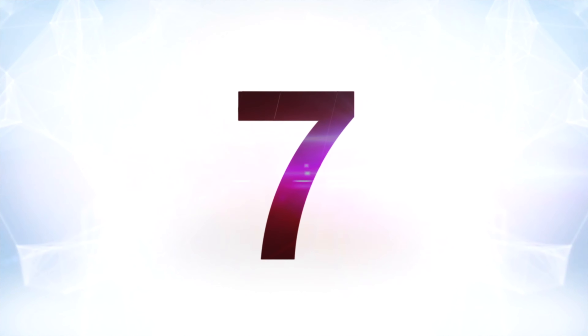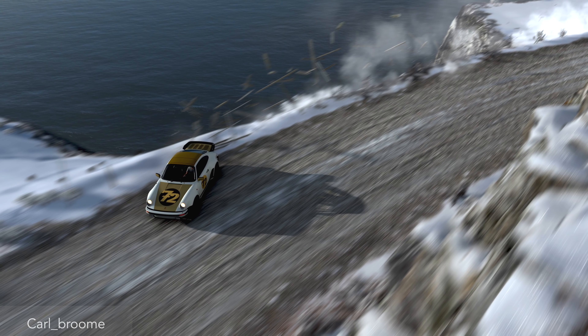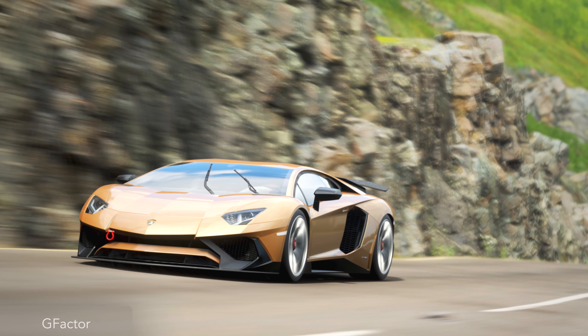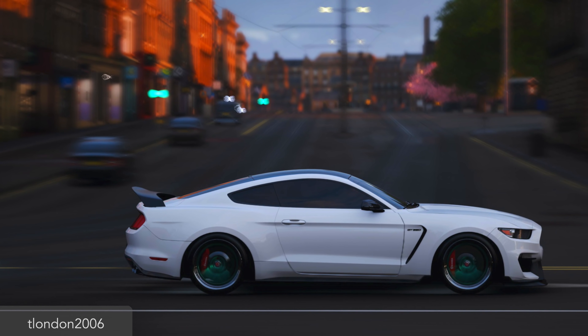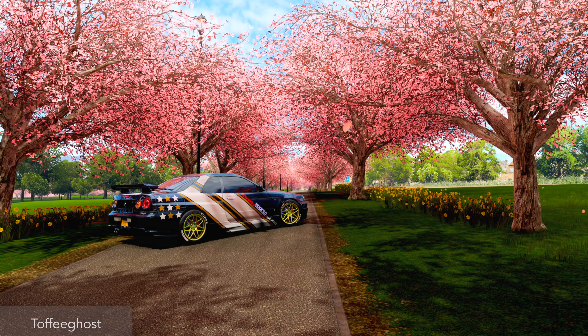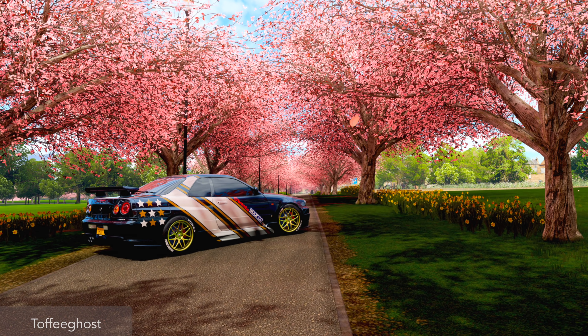At number 7, Forza Horizon 4 seems to be one of the ones that just surfaces the photo mode and puts it up front in a way that most other games don't. All you have to do is hit up on the D-pad and boom, you got camera mode going. You can swing that camera around and get some really cool in-motion shots of your car, or you can really set up the shot and take some nice posed pictures like you're trying to shoot for your own car magazine.